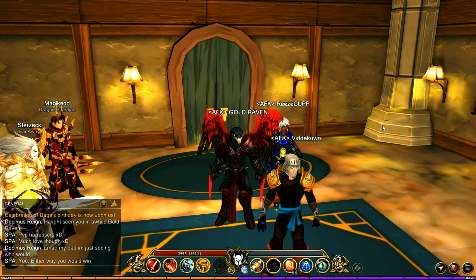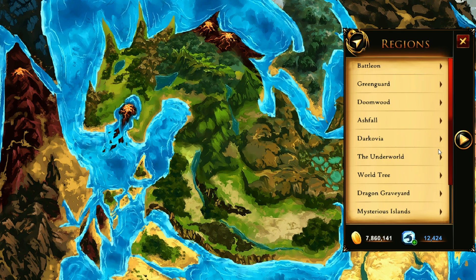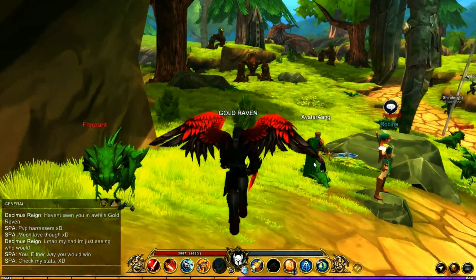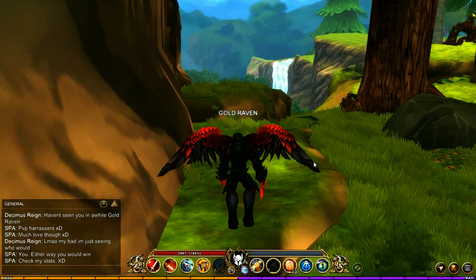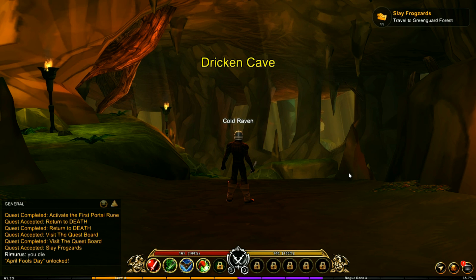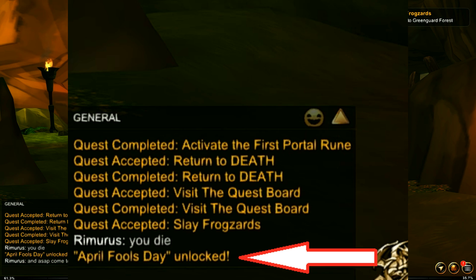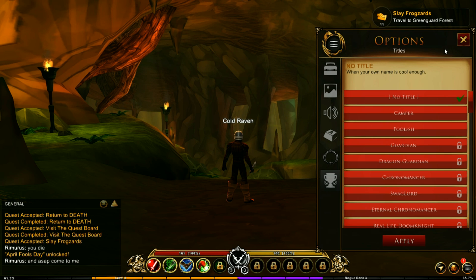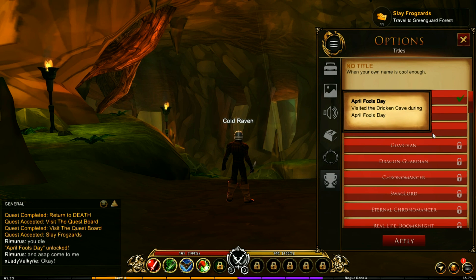The very first thing is right now, as of the filming of this video, if you were watching this upon the upload, you're going to want to jump over to the Green Guard Forest. Once you're here, you are going to want to head to the left and go right over into the Tricken Cave. Upon doing so, you are going to see that you got a new title. This only occurs throughout the April Fool's event. It might be something that has worked the entire time — possibly something they never actually removed from the last April Fool's. But if it is a title you can only get this time of year, it's worth heading to the Tricken Cave and grabbing this free title.